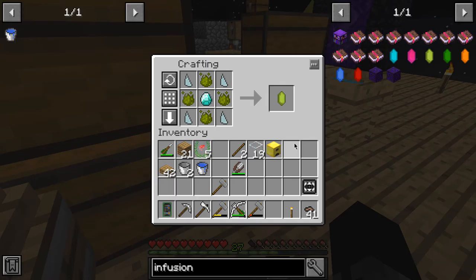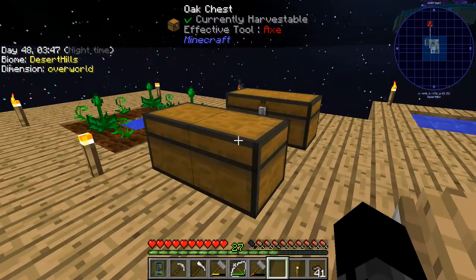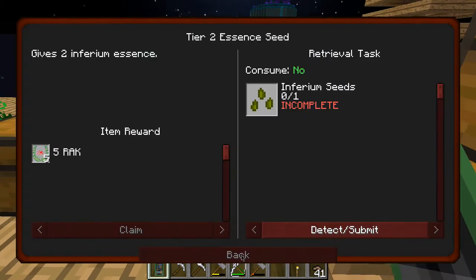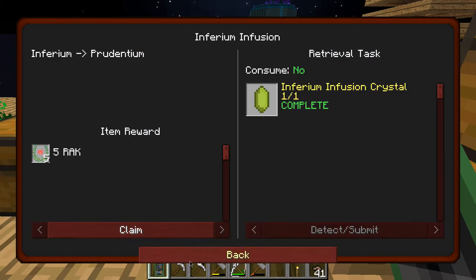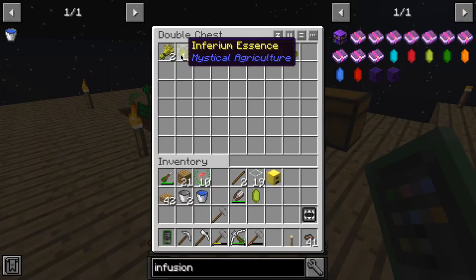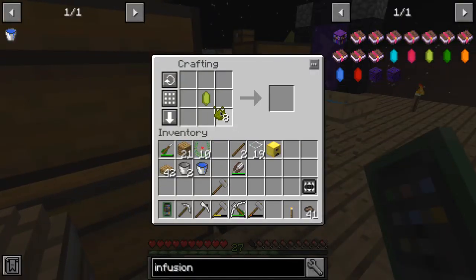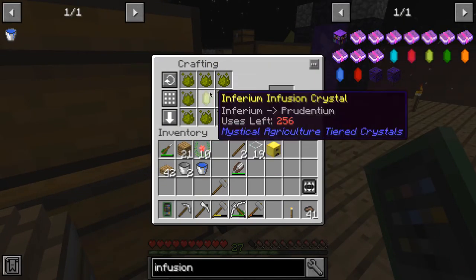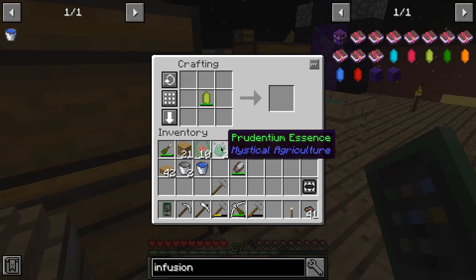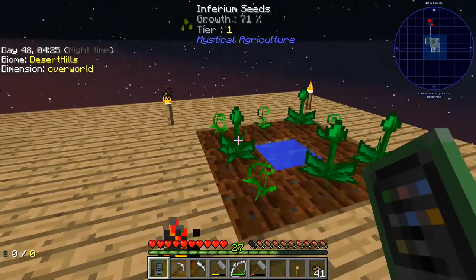I've done a lot of quests as you just saw there, and we're finally going to make this — oh it was a quest, nice! Let's see what it takes to make this next level essence — I think it's eight of these wrapped around this and that makes one. Okay, we're going to need a bit more than this to make some tier two seeds.